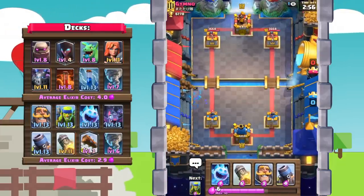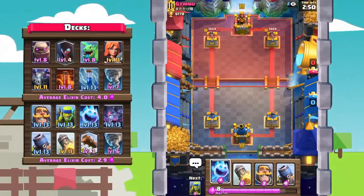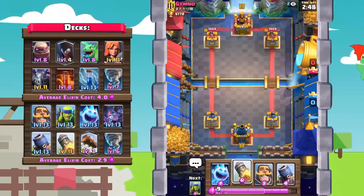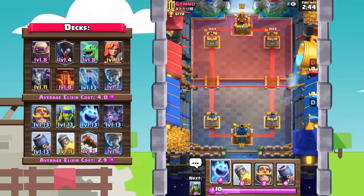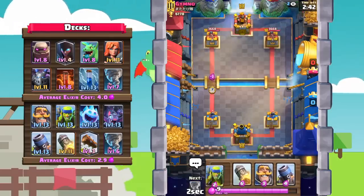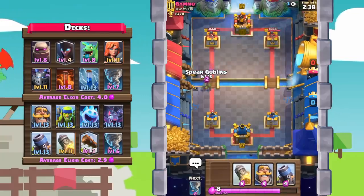Without further ado, let's hop into this first battle against Gymno from a Japanese clan. Starting off this battle, we're just going to see what this guy does first. He's not doing anything, so I'll just go ice spirit right at the bridge to see if he responds — and he's going to zap it out.